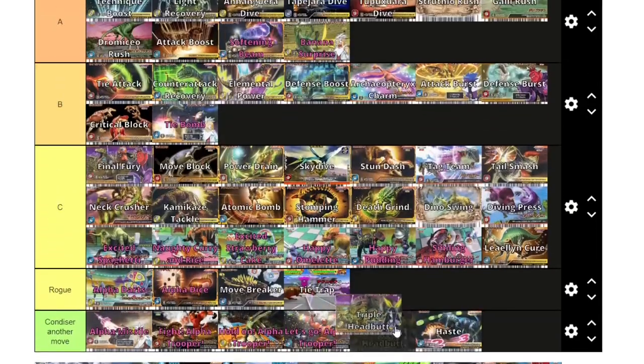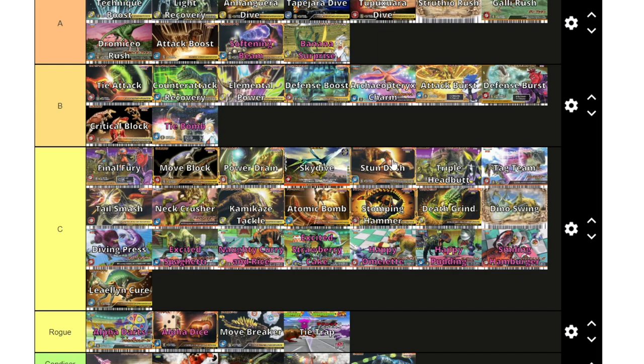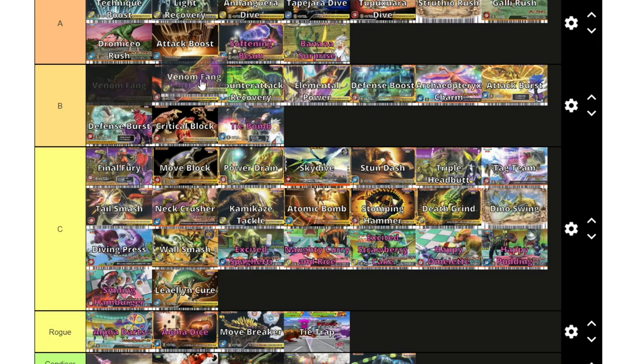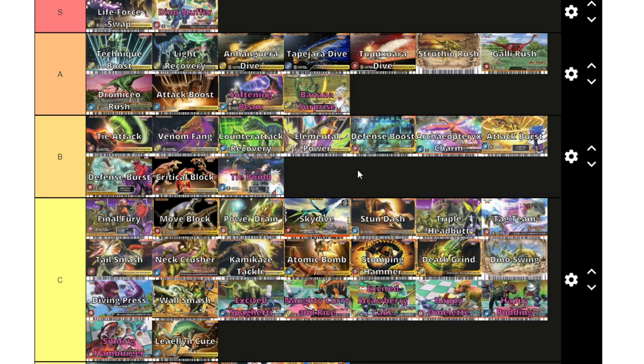Triple Head is another move similar to Skydive and Stun Dash — C tier, nothing too special. It's pretty much the scissors version of those two moves. And that brings us to our final move: Venom Fang. I'm going to put Venom Fang in B tier — it's a solid move. Its compatibility is most effective when used with a weaker dinosaur, but the poison damage makes that compatibility somewhat irrelevant. The fact that it's a scissors move definitely helps it out because a lot of the heavy-hitting dinosaurs have rock or paper crits. Carnotaurus and Majungasaurus are the two that come to mind first. Venom Fang — a solid move.